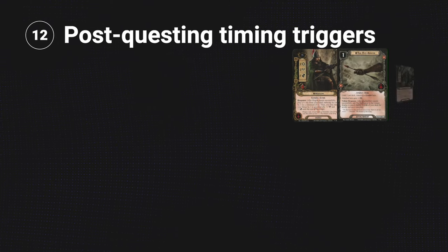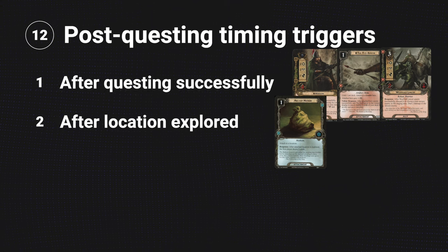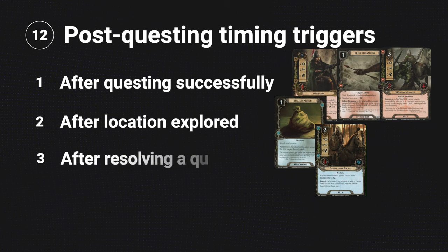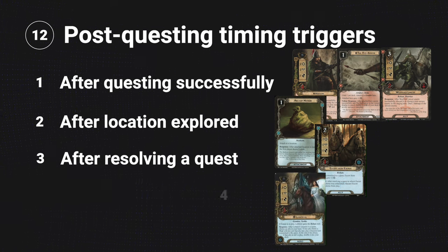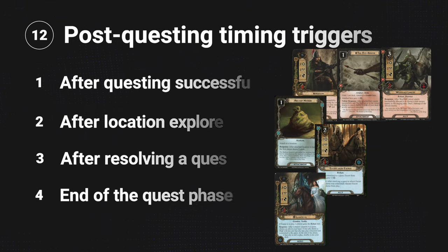There are several timing triggers that all happen around the end of the quest phase that seem to happen at the same time, but there is a very specific order. In the Rohan starter deck: Hirgon, the Red Arrow, and Westfold Lancer all trigger after questing successfully. Ancient Mathem triggers after the active location is explored. Escape from Edoras triggers after resolving a quest. And Lothiriel's ability triggers at the end of the quest phase. The order is: first determine whether you've quested successfully; then place progress on the active location and explore it if applicable; then the quest is considered resolved; then the quest phase ends.